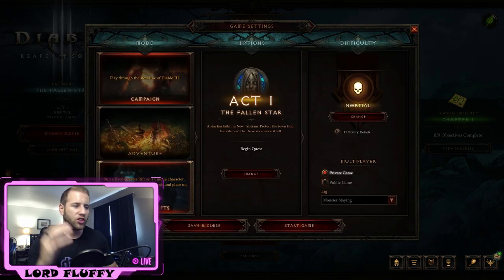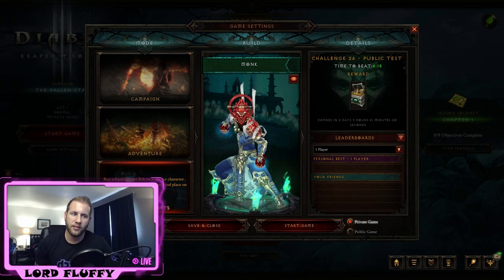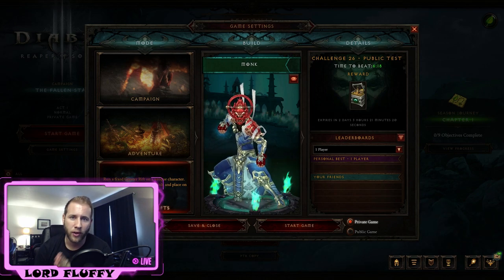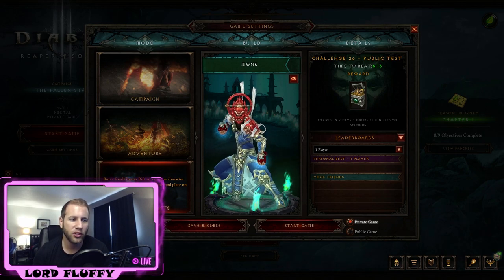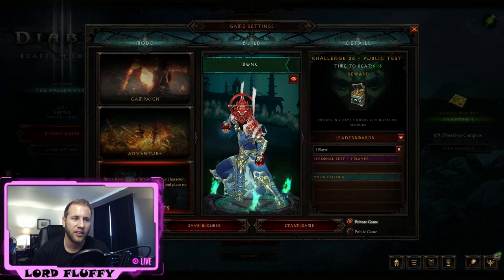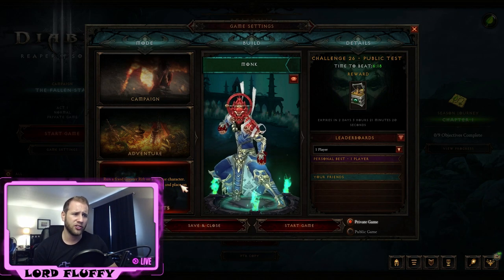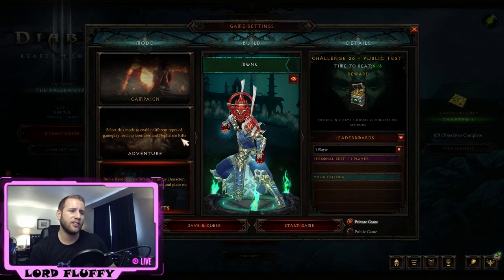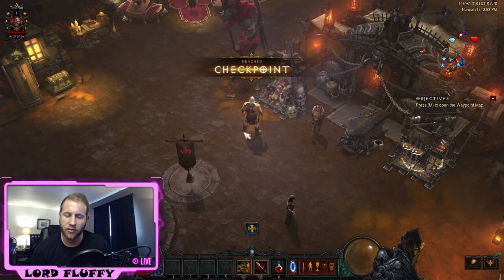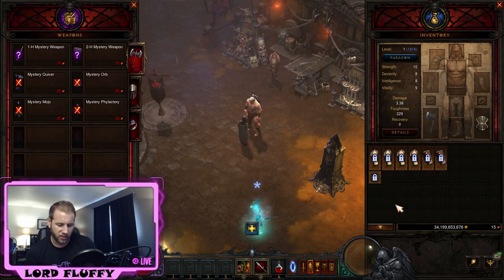Just like the Necro starter guide, we're going to save our Challenge Rift for the start of the season. Season 12 starts on November 9th, so do not do your Challenge Rift the week of November 9th until the season starts. Once Season 12 starts, go in, do the Challenge Rift, play whatever build Blizzard decides to share, open up Adventure Mode, and open the loot crate to get 300 Blood Shards.